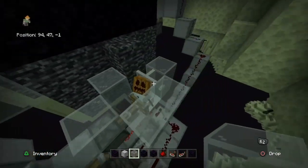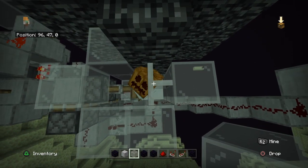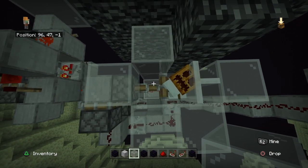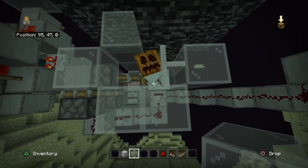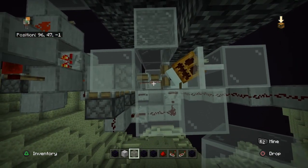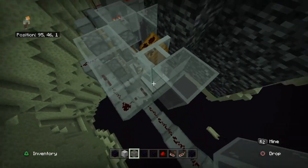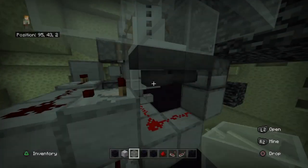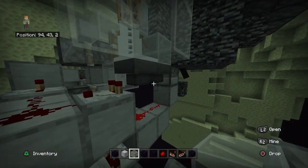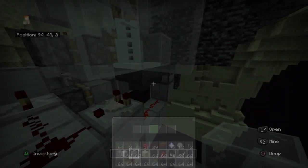This is the system for our snowballs. We have our snow golem right there — it's being pushed against the glass, which makes sure it stays on that block. Whenever this piston retracts, it will spawn in a snow carpet, and then the piston will extend, break it, and put it into our hoppers.